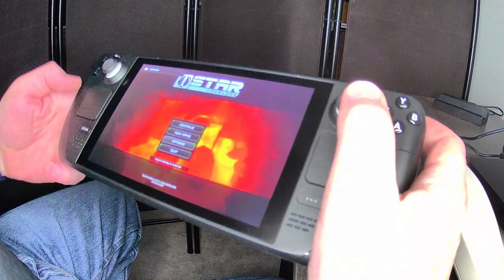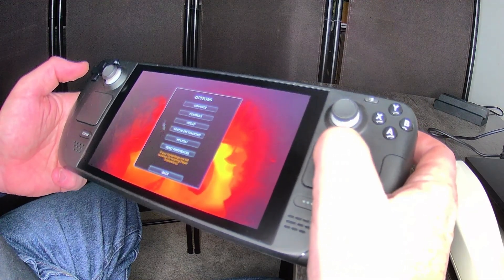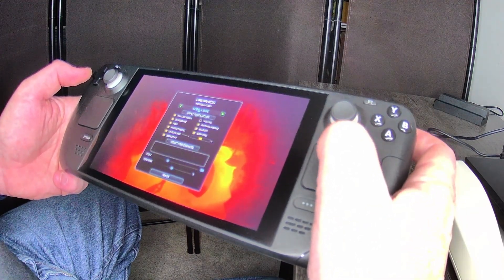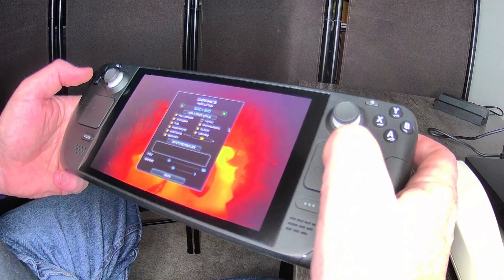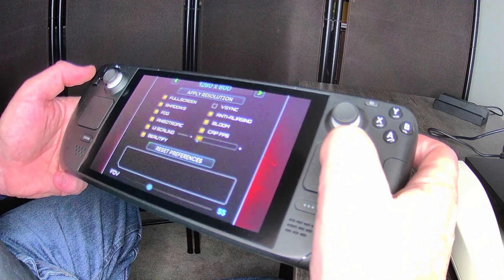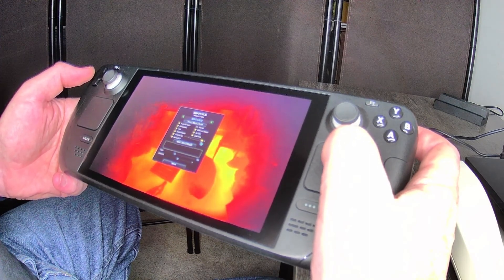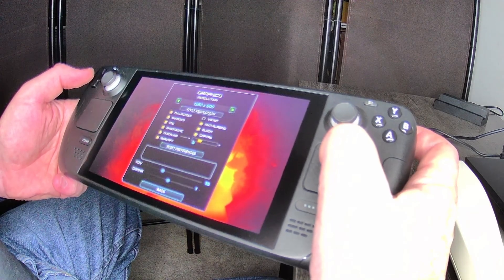I'm going to turn that down a little bit. Let's go to Options. Using the in-game mouse pointer with the trackpad or joystick and the right trigger to select. Under Graphics, you can change your resolution, full screen, shadows, fog, anisotropic, and UI scaling. Ooh, UI scaling — let's raise that. There we go, interesting. I don't want to make it so big that I can't see the screen.